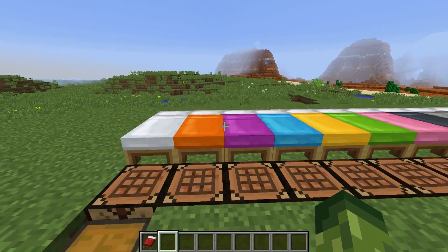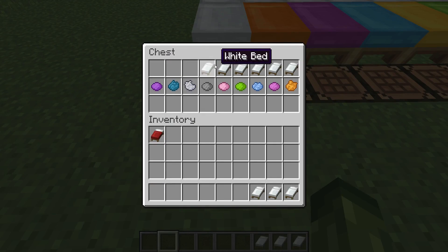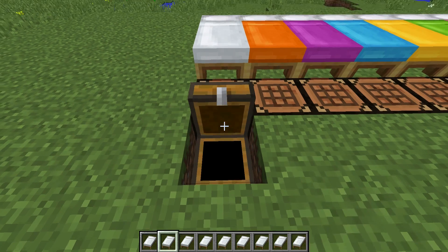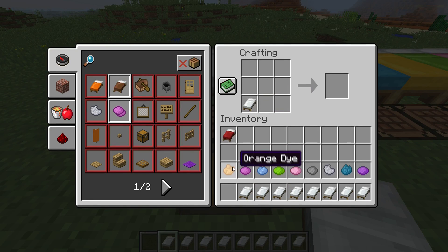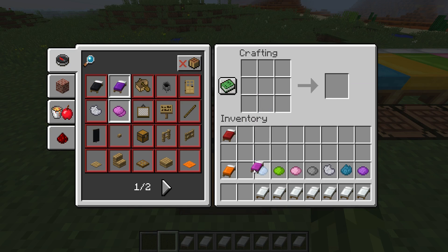Now let me teach you the very basics about beds and how they work. The white one is now the default. I've grabbed a couple of white beds and some dyes to show you how the crafting works. Putting a white bed in here along with an orange dye will change it to an orange bed. However, if you had an orange bed and wanted to change it to magenta, you cannot do this — it would combine both colors. So the default bed is the white one, which makes sense.